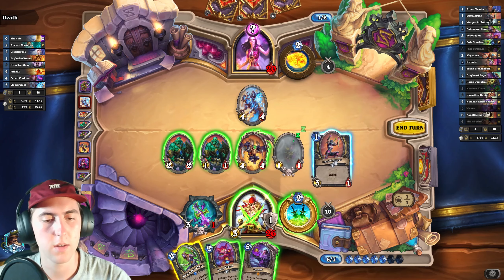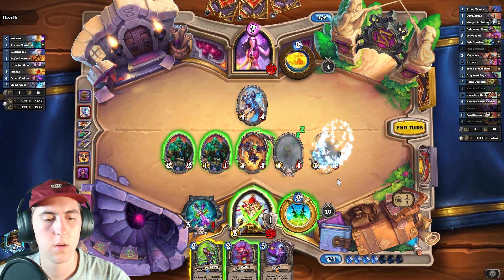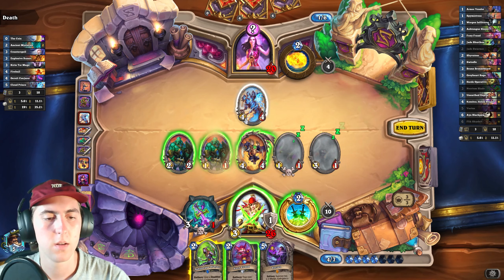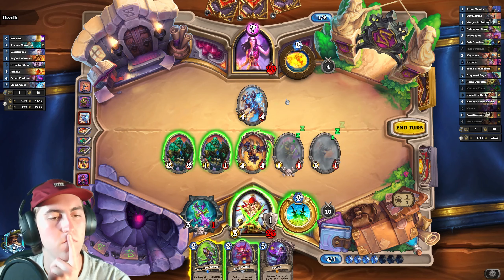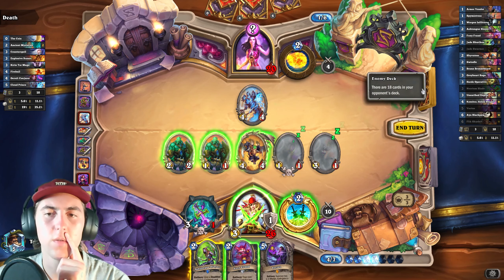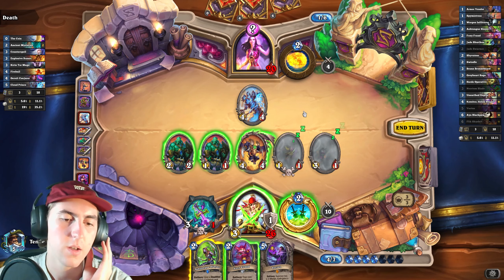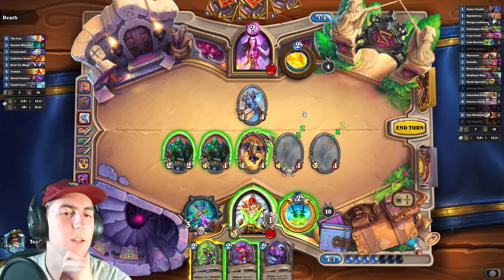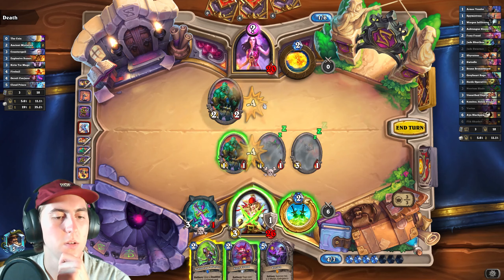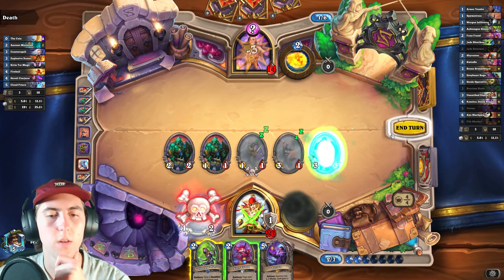Our Vectis is not online yet — or I guess it's technically online, but it's not where we want it yet. And we're not playing anything else. Do we trade here? I think so, and then swing face, instead of taking four to our face against Secret Mage. They have used a Fireball and a Cloud Prince. I think we'll trade, given our Jades. That seems good to me.